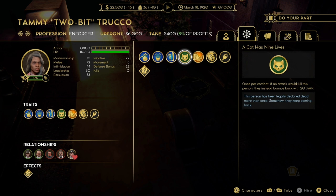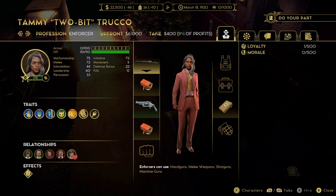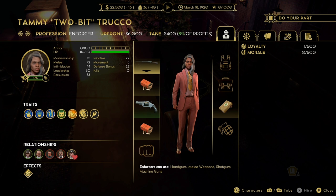The last gangster I'm going to recommend is Tammy. She's another enforcer with 110 health — a very big health pool, and anything around 100 can carry you into late game. She only costs $6,000 up front, has a 22 defense bonus, 72 initiative, and 75 marksmanship. It's not great, but use it with a submachine gun or even a shotgun and it works out well. Most importantly, if you notice the little cat icon in her traits, she has Cat With Nine Lives — if she goes down in combat, she gets 20% of her health back instead of downing. Cat With Nine Lives is one of the best traits in the game, and you can get it into your squad for only six grand.